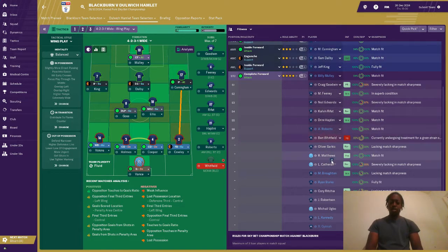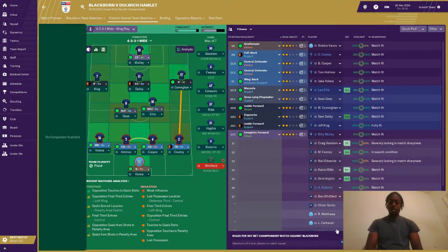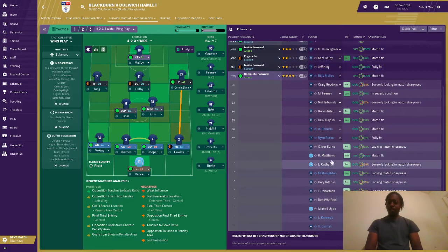Whitfield is obviously injured, so we need to put someone else in there. Let's see how many we have. We're allowed at least one more. I'm going to put a left back in there and a right back. I think I'm happy with these. So we're going to submit our team like that.